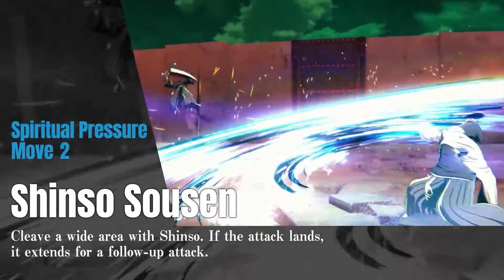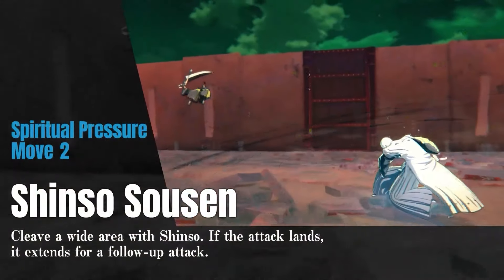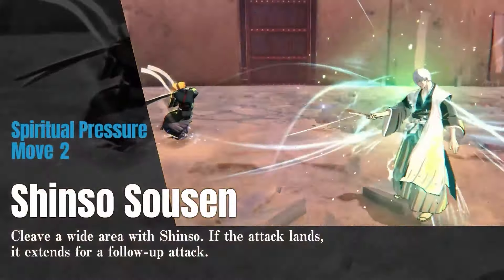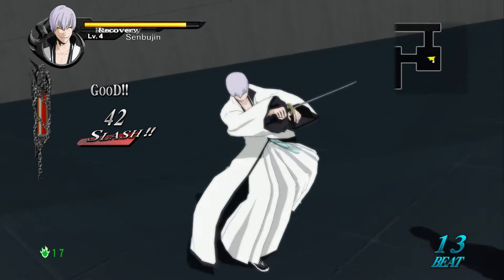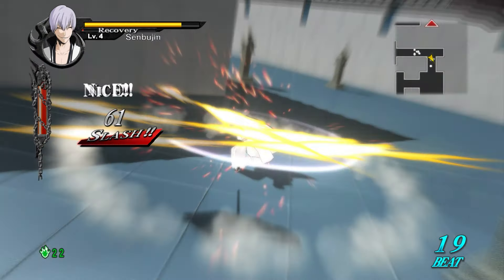Gin's second spiritual pressure attack is called Shinsō Sōzen. This move is described as a wide cleave with Shinsō, and if the attack lands it extends for a follow-up attack. In Bleach: Soul Resurrection, Gin uses a similar ability as one of his stances where he does a wide cleave attacking a series of opponents around him.